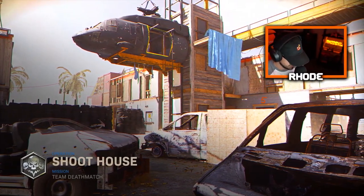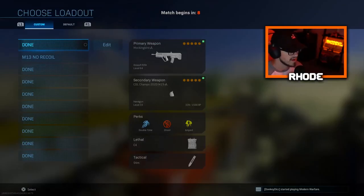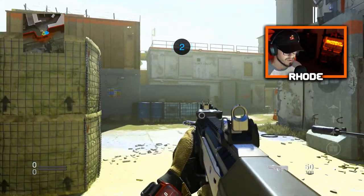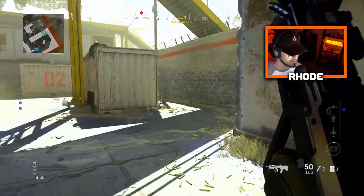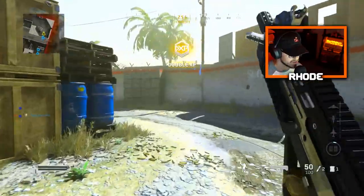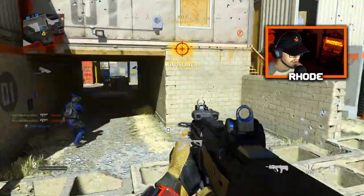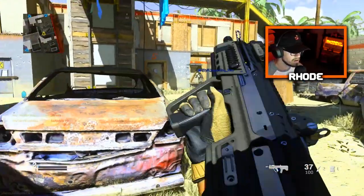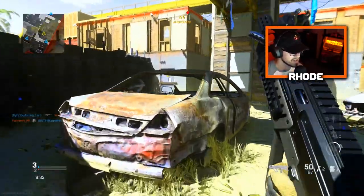YouTube, what up? We are back with another video, and today we're using the Mockingbird RAM that is dropped in the Pro Pack Position Player Bundle. This RAM actually looks a little bit better in-game than it does in the store — a little bit brighter. So we're going to see what we can do with it. It's my first game on too, so we're going to see what we can do. I gotta love when people play like that — get those sniping cameras done.